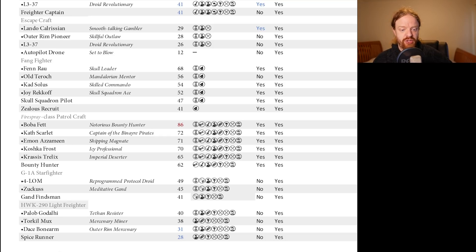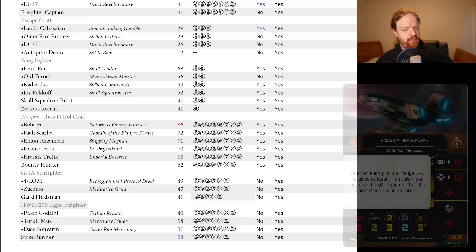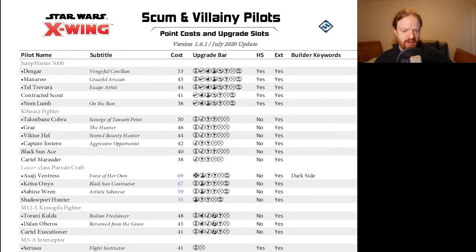No changes on the G1A Starfighter. A two-point reduction on Dace Bonearm and Spice Runner on the HWK. Very similar to what happened on the Rebel Faction. Palob and Torkel are of course the two most relevant pilots on this, so no surprise that they've kept them the same — similar to what they did with the Rebellion, keeping the more relevant pilots the same. No changes on the Jumpmaster, no change on the Kiraz Fighter.